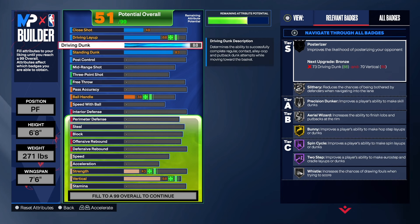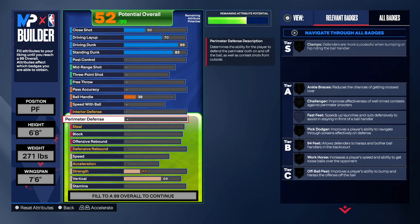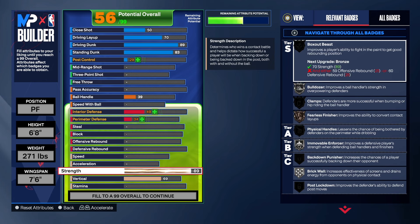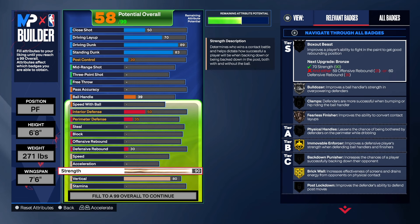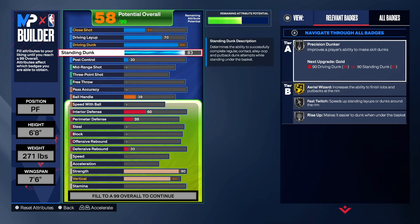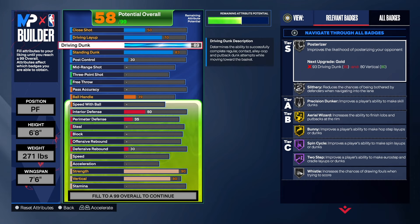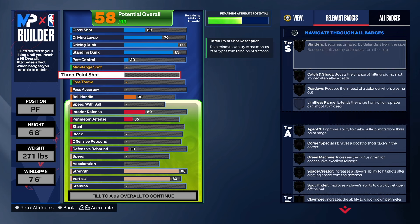On the driving dunk, instead of going with 87 I went ahead and took it to an 89 to give you some more contact dunks. We got a 70 on the driving layup and a 50 on the close shot. We're going to get that strength up to a 90 — you can take it higher if you want. We're going to get that vert up to an 80. The 90 strength is pretty good for this build. Silver fast twitch is better than bronze, and I think that's what you need for a build like this being that you are heavy. We get contact dunks on this build.